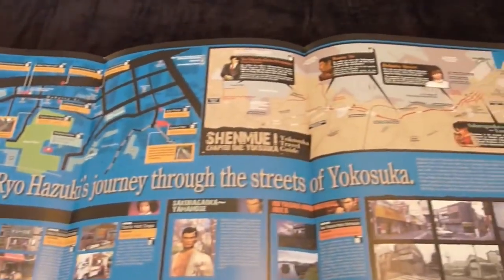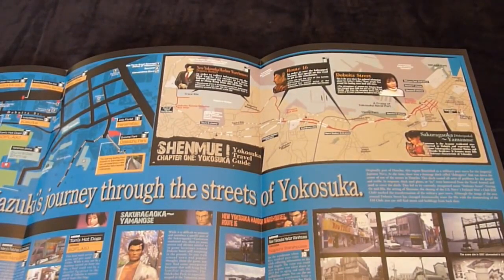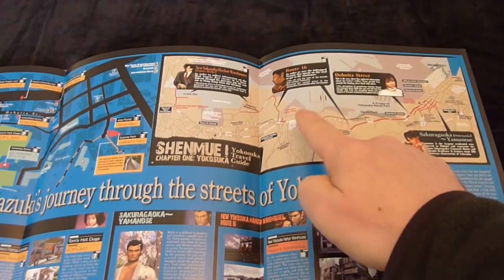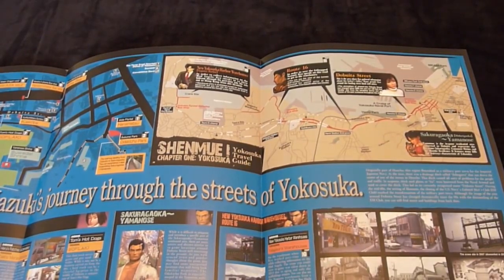The second map at the top right is a wider view of the greater Yokosuka area. We've got Dobuita Street over on the right, and it shows the route that Ryo took to get over to the harbour where he had his job. You can actually go there by bus yourself — there's information in this guide which tells you which bus to catch to get there.